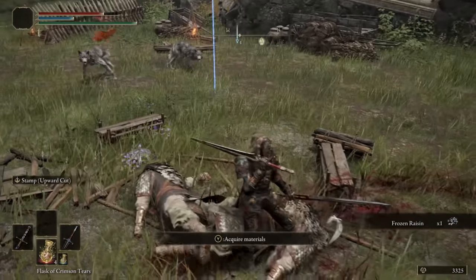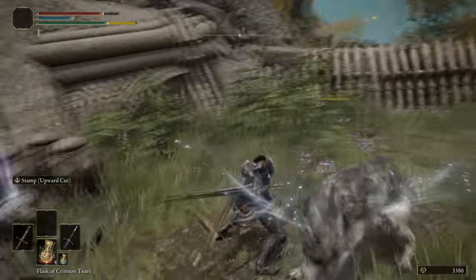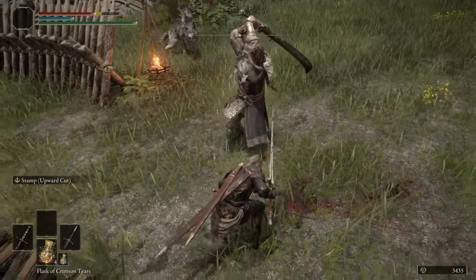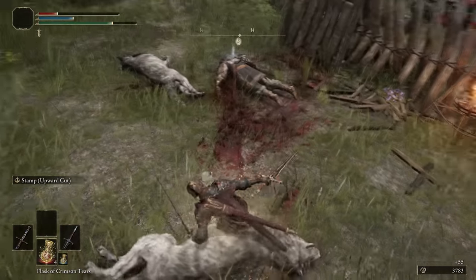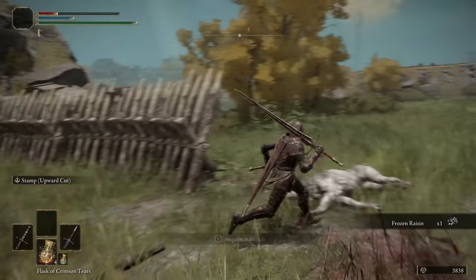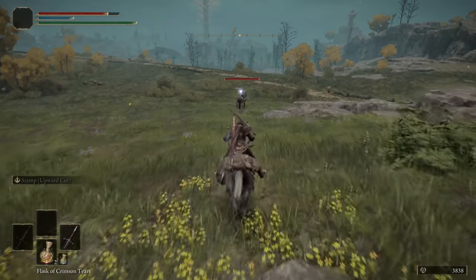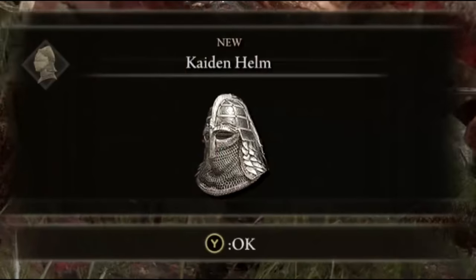We've got some frozen resin, which is also a possible drop. Take out the wolves. You can also grab yourself the armor cookbook one as well. Outside the entrance, we take out this final foot Caden knight and also kill his wolf — he's also dropped the Caden armor chest piece. Then we turn around towards the southwest and head back towards the resting spot of grace while taking out the final mounted Caden warrior. He's dropped the Caden helm and the Caden trousers.